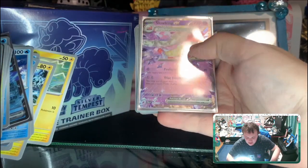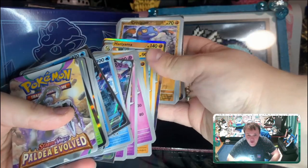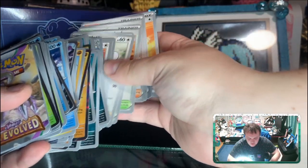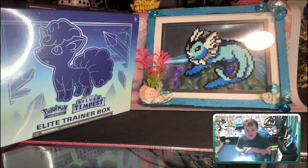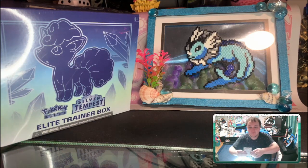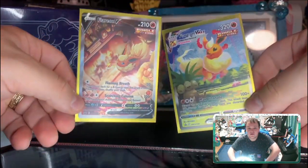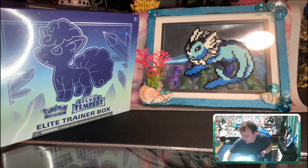We got a lovely Slowking EX — terror type, just awesome. We also got a bunch of other commons, uncommons, and rares. I also traded in a Charizard GX — I think it didn't cover the whole thing — but I was able to get a little bit of credit towards these two beauties: the Flareon V and Flareon VMAX alt arts. Those are promos that were in the big boxes; I fortunately never got my hands on them, but that's okay, I'll slowly get these cards myself.